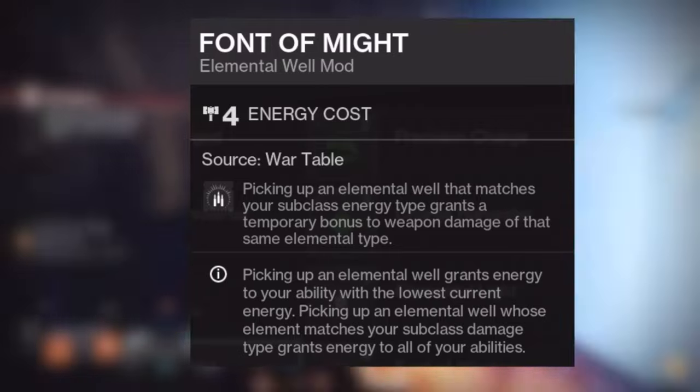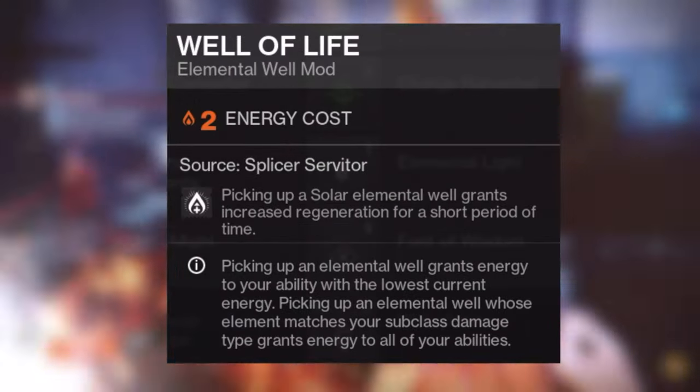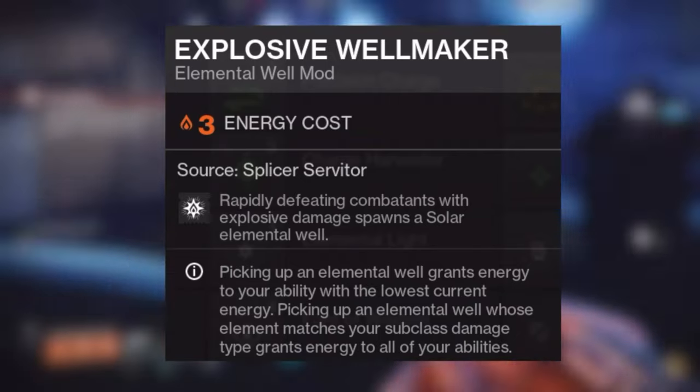For your mods, make sure to use Font of Might for your helmet, Melee Well Maker for your gauntlet, Well of Life on your leg armor, and Explosive Well Maker on your class item.